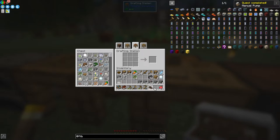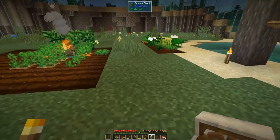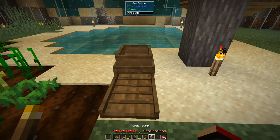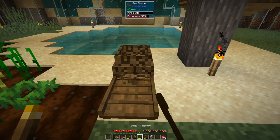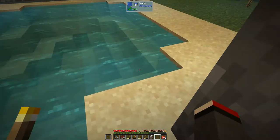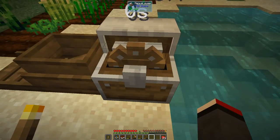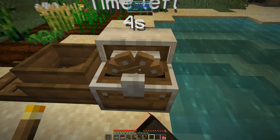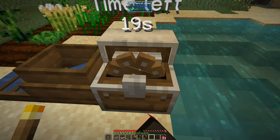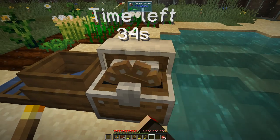We've got the manual pump and we've actually completed some quests, so we might as well go and collect those rewards. I want to put it one block backwards, like that, and then we can put the pump on the back of this by shift-clicking it. Then we can right-click to feed it, it'll get some water into it, and this water will be transferred into the sluice. Keep holding this down - if you go beyond five minutes you start taking damage.